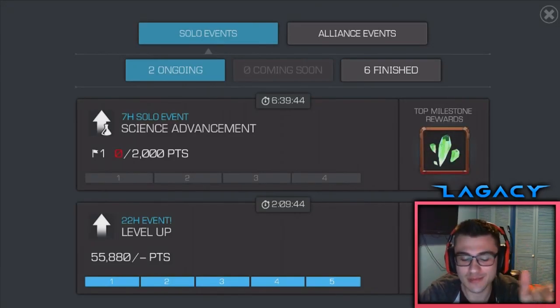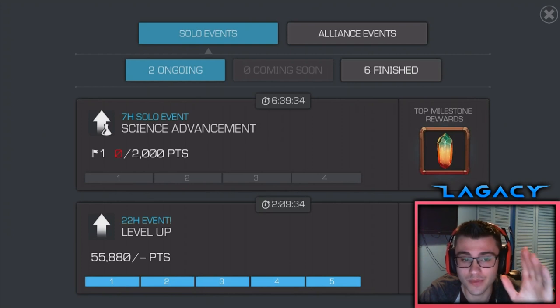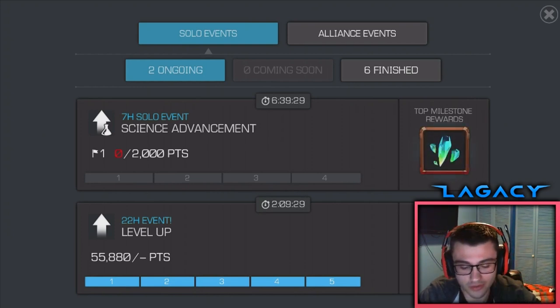Alright, what's going on guys? So we just pulled Thing as a 5-star from the latest 5-star future crystal. We broke the bad luck streak we've been having after that abysmal 6-star opening — another dupe. It hurts, but whatever. There's a level up event and a science advancement, so it's literally perfect.